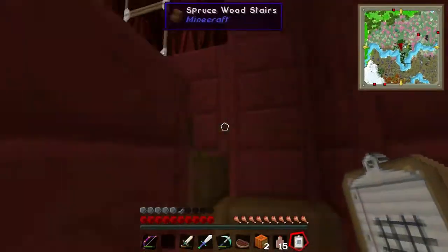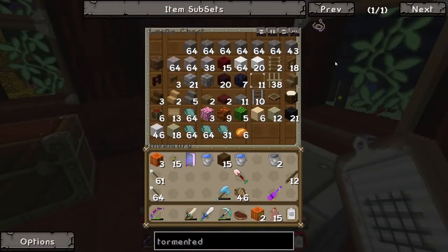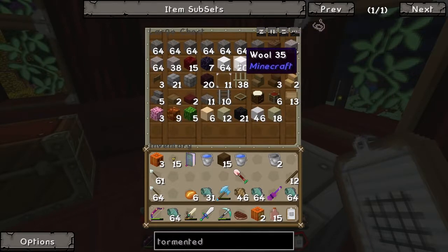Oh god — simple minds. That was all that feather dust, that's what it was for, just this. Oh my god. Why are there baked potatoes and fish in the building chest? In case you get hungry while you're building, I guess.